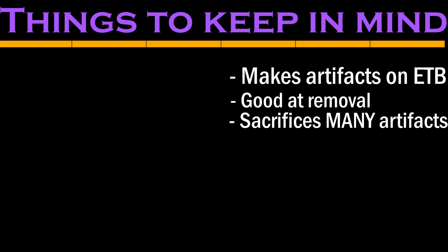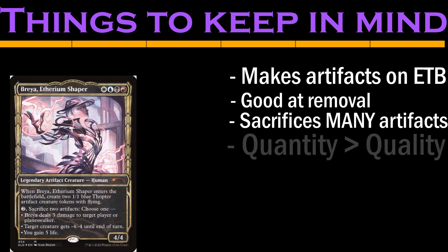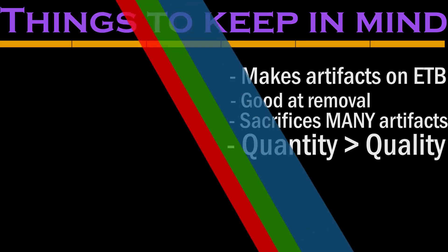Moreover, unlike Megatron, who rewards us for going tall with artifacts, Breya cares more about quantity than quality, and she doesn't really care whether they're tokens or not, unlike Megatron — she'll have us go wide with artifacts. And if you didn't notice, she makes those artifacts when she enters the battlefield, so we'll be on the lookout for ways to do that.